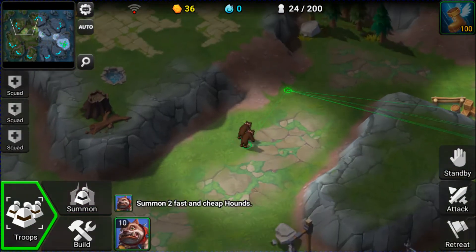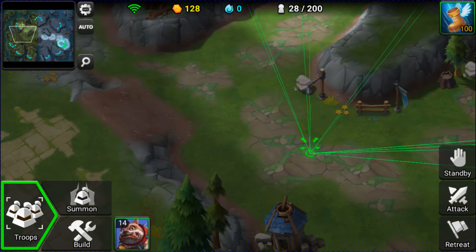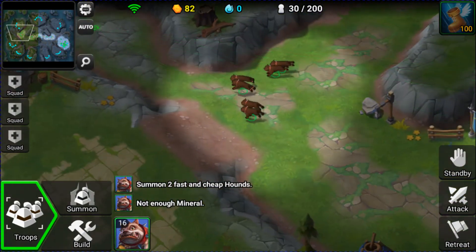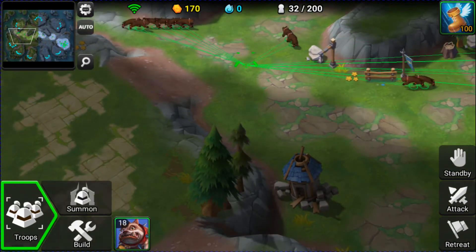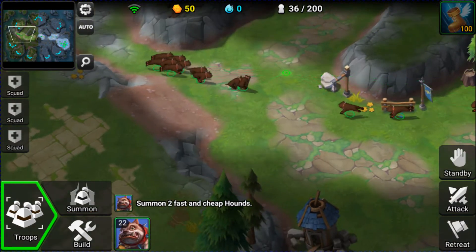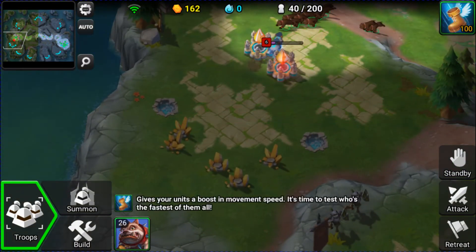I'll just get a lot of Hounds, group them up at a certain spot, and make sure he's not going for any early bases. In 3v3 and 2v2 games, people do a lot of early expansions before units, and that can make a huge difference in the long run — you just have to scout early. I have a considerable amount of Hounds, gathering up as many as I can. I'm just waiting for my Boots to come into play and then I'll attack fast.